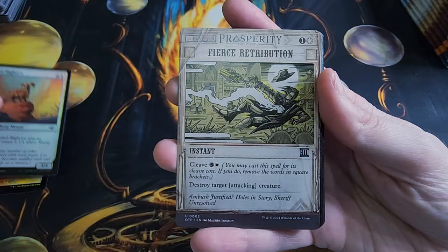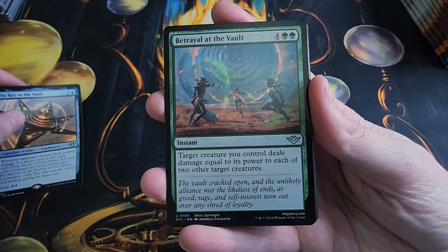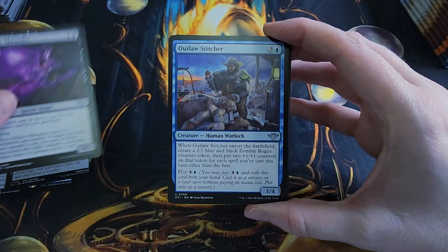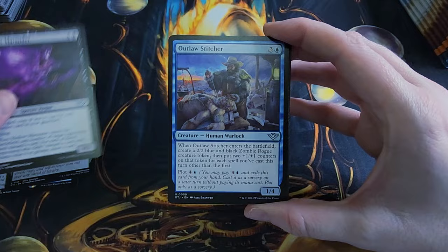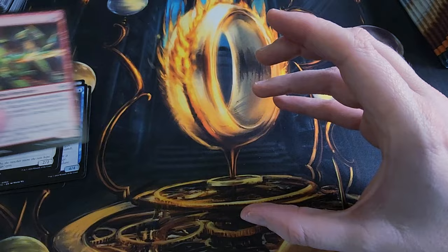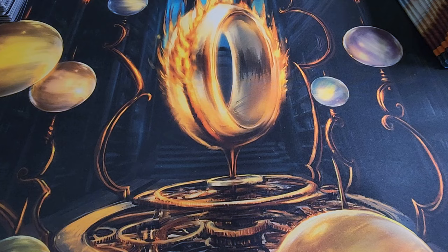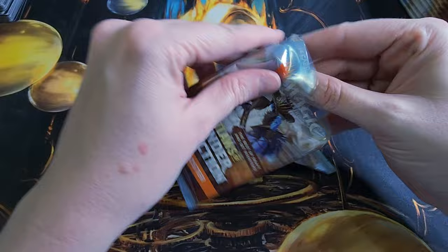We got a Foil Abraded Bluffs, Foil Brittle Bighorn, Fierce Retribution — that's another reprint, they did that one not that long ago — Key to the Vault, and Betrayal at the Vault. The lore is that Oko opens a vault and it has a bunch of stuff in it, so that's maybe where the lore is coming from. Oasis Gardener, Reach for the Sky, Holy Cow, and Prickly Pear — all the puns, three in a row. I should put a little bell or chime on the video for a pun counter. I'll have to look into getting one for future videos.